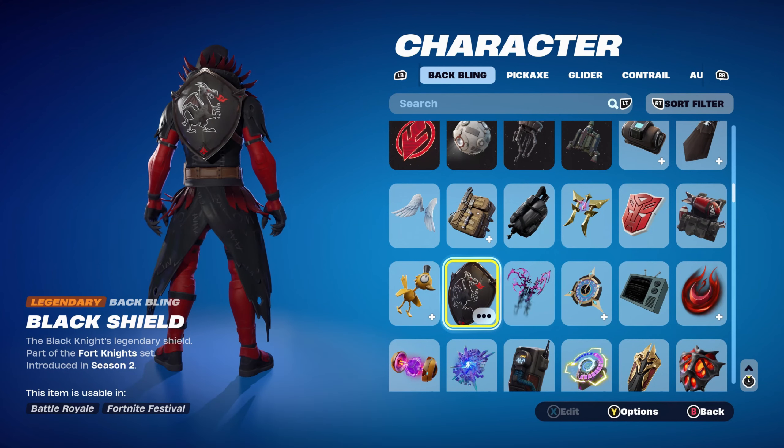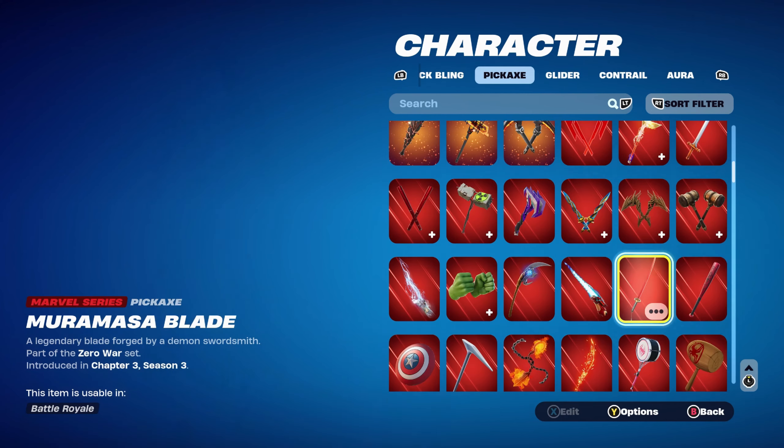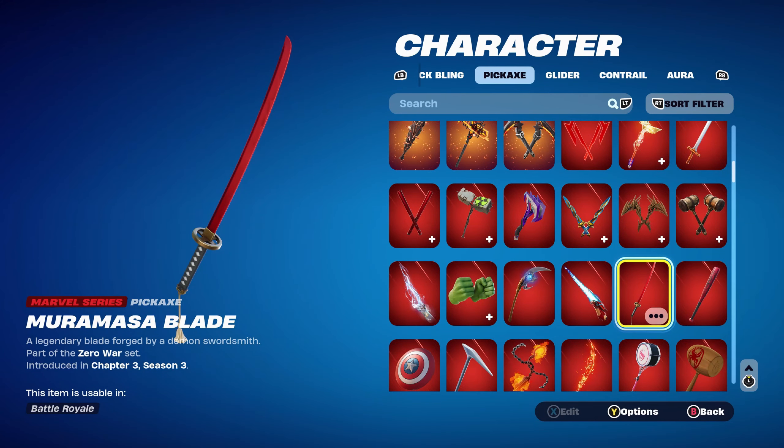The back bling is the Black Shield, part of the Fortnite set introduced in Chapter 1 Season 2 — it works very nicely for the black and red. You can also use the Red Shield if you don't have this one, since it's from the Chapter 1 Season 2 Battle Pass and it's the Black Knight's back bling. The pickaxe is the Muramasa Blade, part of the Zero Wars set introduced in Chapter 3 Season 3 — this is Wolverine Zero's pickaxe from the Crew Pack. It works very nicely for the black and the red.